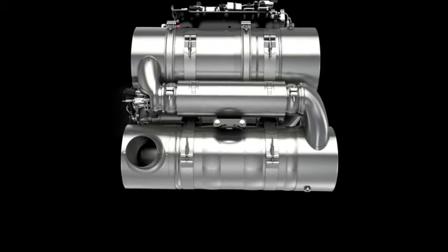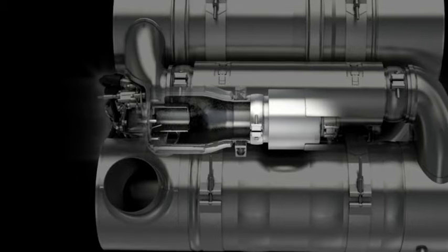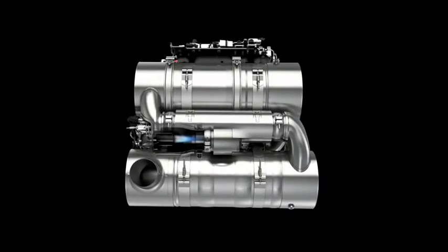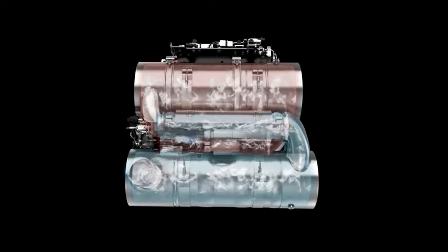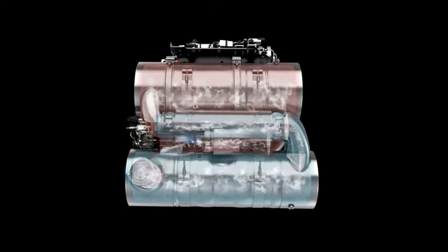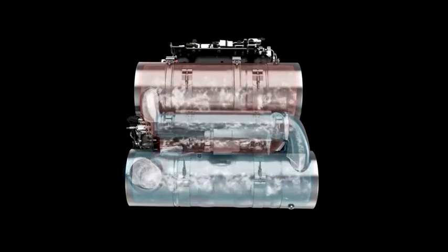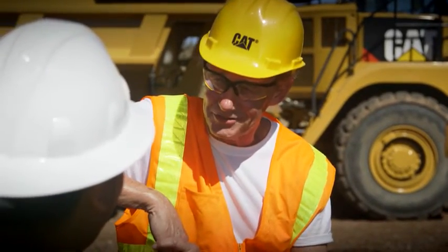Here's the difference in Tier IV final machines. The regeneration system is used to warm up the after-treatment package, so you may notice regeneration beginning right after you start the machine. It's also used to maintain the system and to clean up any urea deposits. It's running not to remove soot, but to warm up the new selective catalytic reduction system. The same technology, but a brand new use for it. I'd say that's pretty smart, wouldn't you?